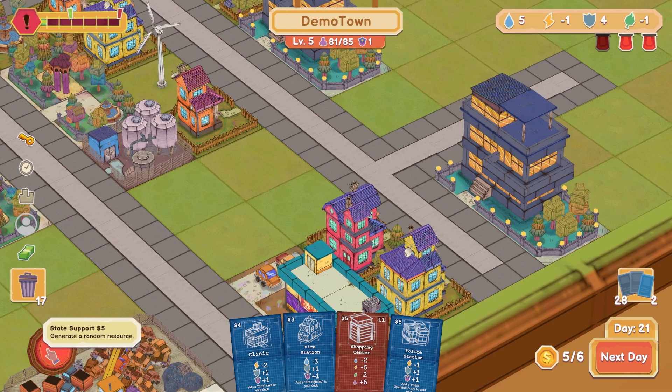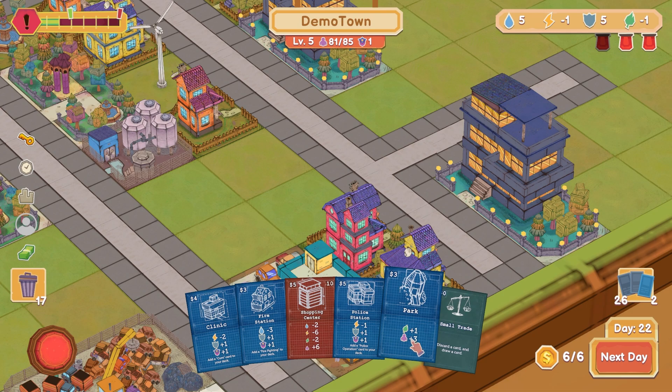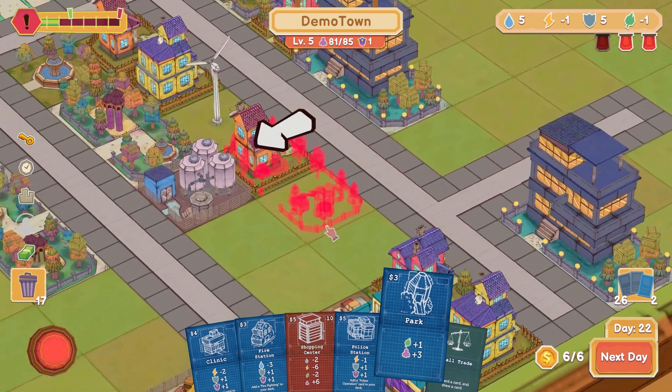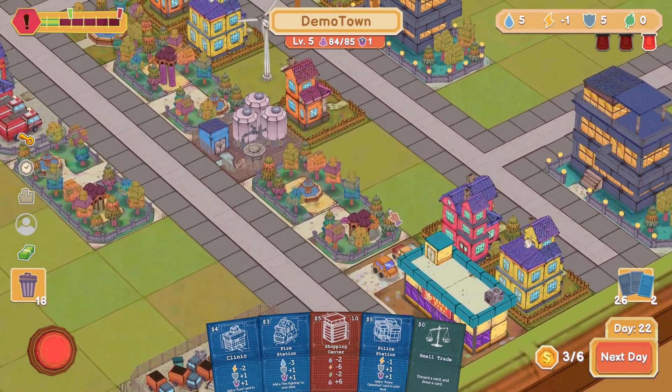I can spend five bucks to generate a random resource. It was safety though — unlucky. 50/50 chance of getting something we wanted, we didn't get it. That's a bit tragic. Nature — yes! Let's do a little park right in there, lovely for us. I guess it could make more sense to have the road go all the way through, but whatever.